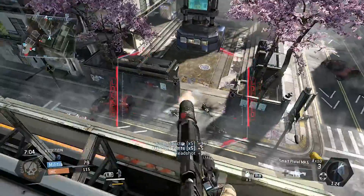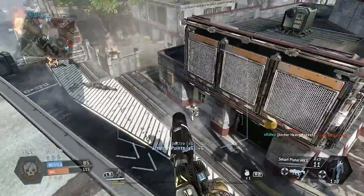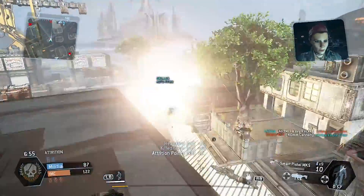Look at that nade shot right there — that was beautiful. With a Smart Pistol, you can throw a grenade and then shoot it instantly, and it will pretty much blow up the grenade. It's a pretty cool mechanic and I seem to enjoy it a lot.